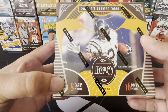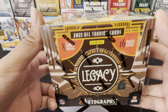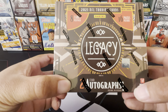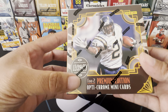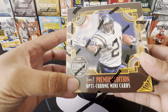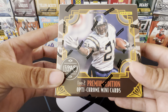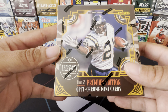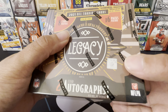There are 8 cards per pack, 16 packs per box, and you should find 2 autographs per box on average. You should also find 2 premium edition OptiChrome mini cards. The mini cards are pretty cool - it's like that Allen and Ginter stuff. I have a few mini baseball cards, so these would be my first mini football cards. That would be pretty dope.